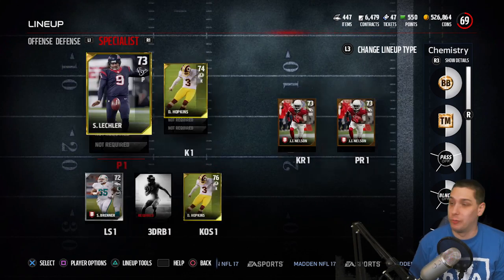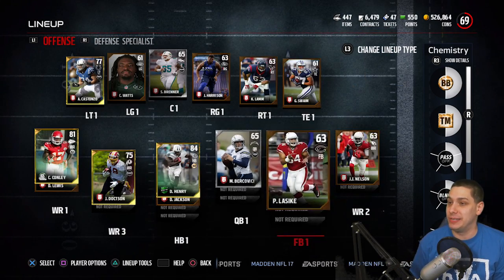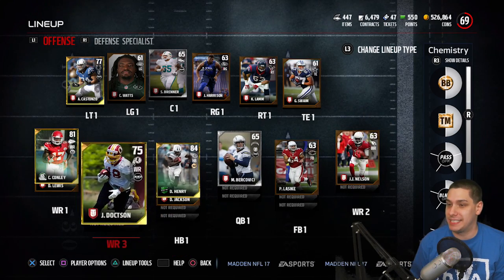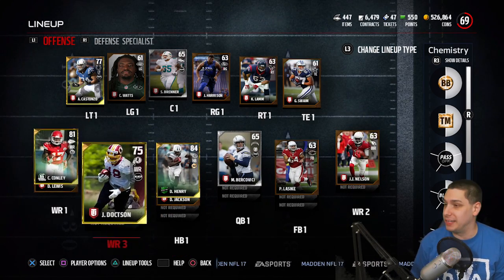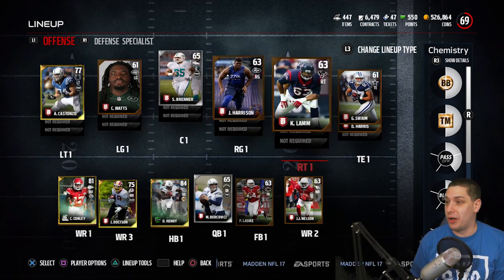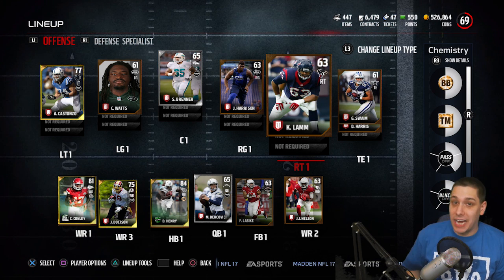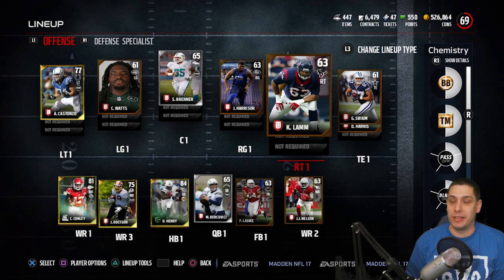The team is still pretty rough overall, to be honest. But we have some playmakers on offense — we've got Team of the Week Derek Henry, Conley with plenty of speed, Nelson with plenty of speed, and Doxson is a decent receiver as well. Let's see if we can get any wins in the head-to-head game mode. It's tough, but we're going to try and make it happen.